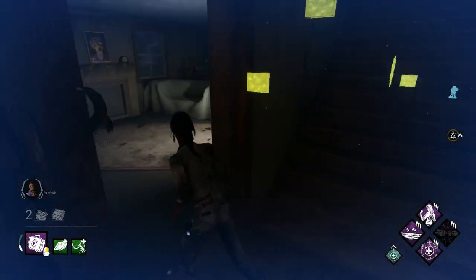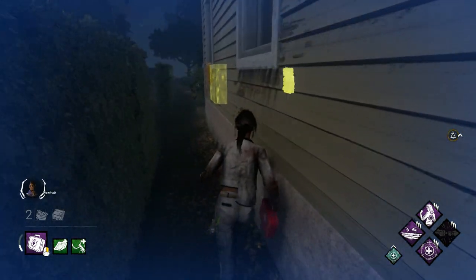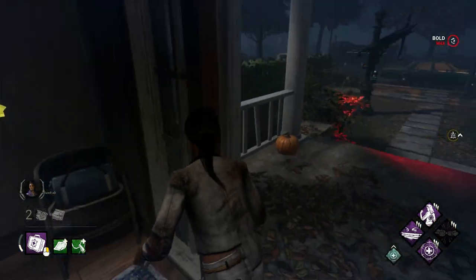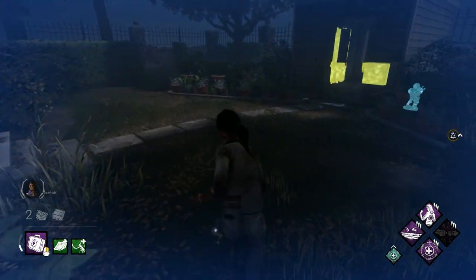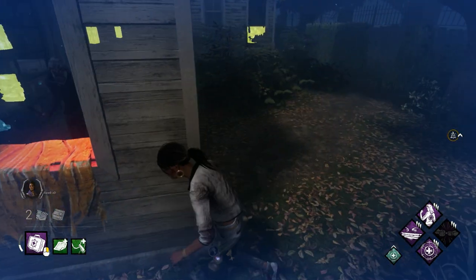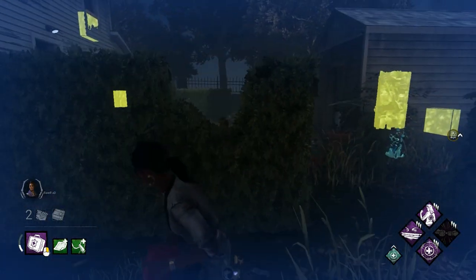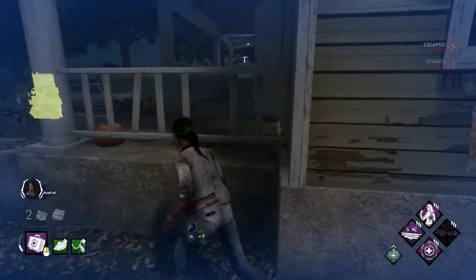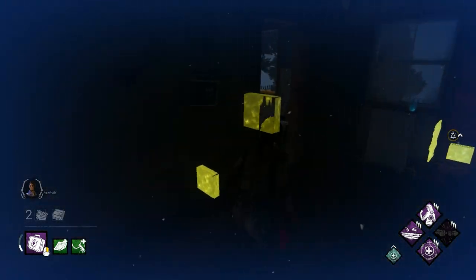There are a lot of windows here — going out this window, no, this window, back to another window. This house just kind of plays itself. Once you're in a bad position you have this window and a breakable wall. Don't make the mistake of thinking you're great and run to a safe pallet, spin around it, waste all the resources, and end up in a situation where bloodlust catches you — that's my main issue with this map.